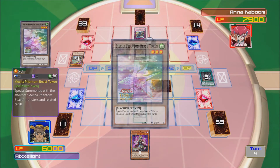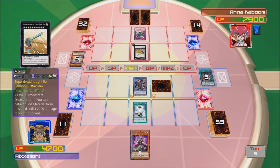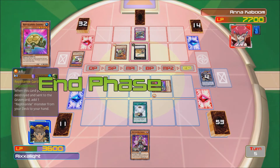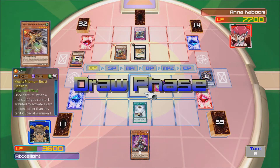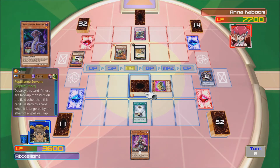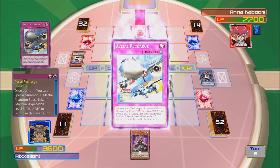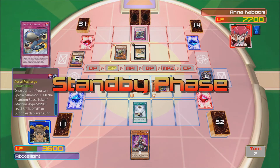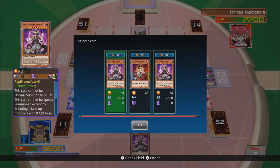We've had worse days, we really have. I wish I could win better — another 2000 down the drain. And the Mecha Phantom Beast. I've got no more zeros, have I? Not much. Face-up monsters on the field other than this card. I don't see myself winning this at all.